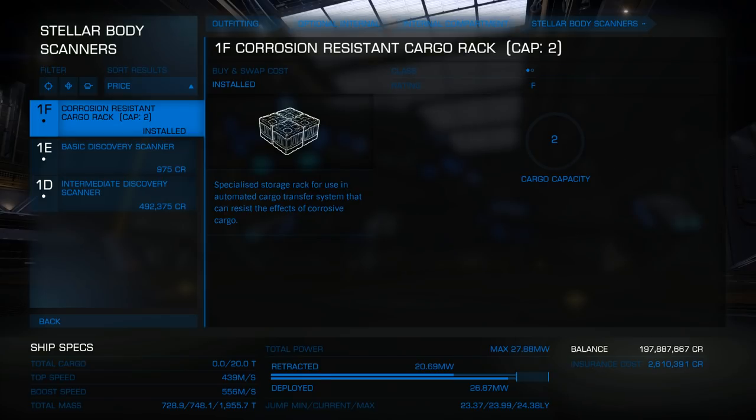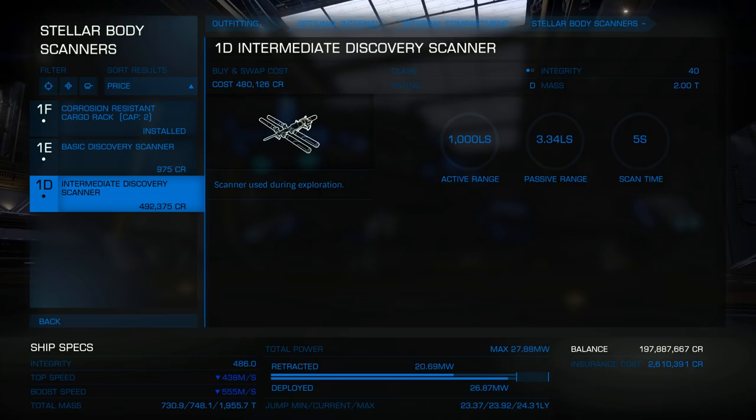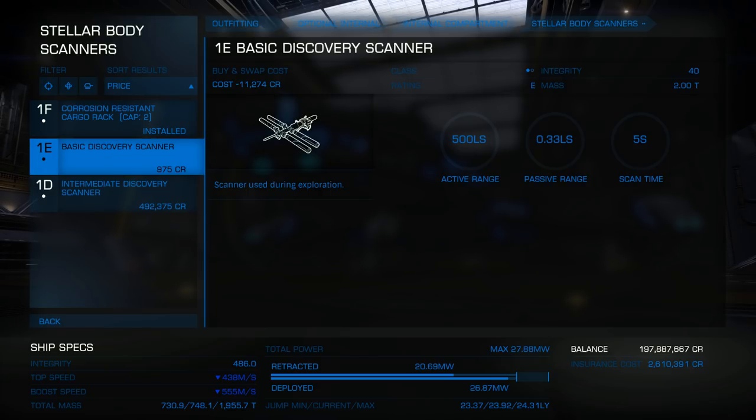You're going to need a Stellar Body Scanner. There are basic discovery scanners and intermediate discovery scanners. Basic scanners will scan anything in a 500 light second radius - basically if you were to park at Sol and honk the horn, it would capture Mercury, Venus, Earth, and the Moon.